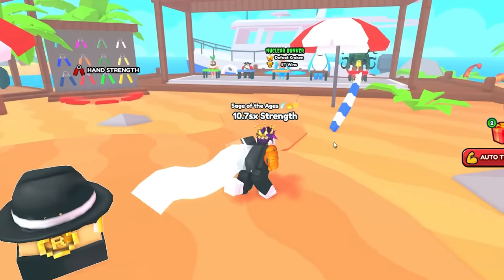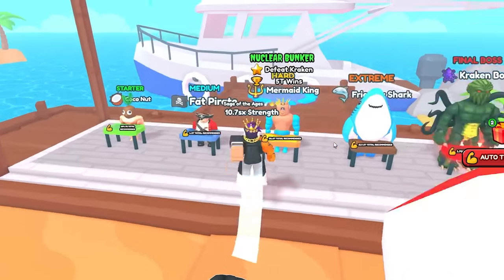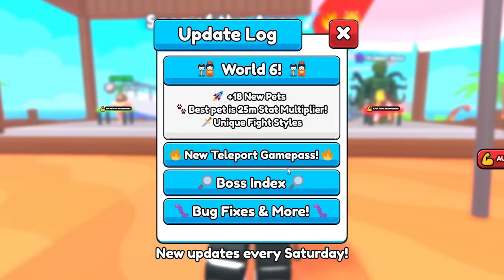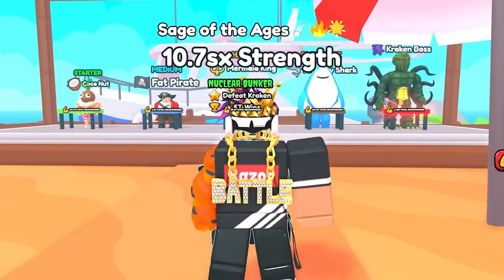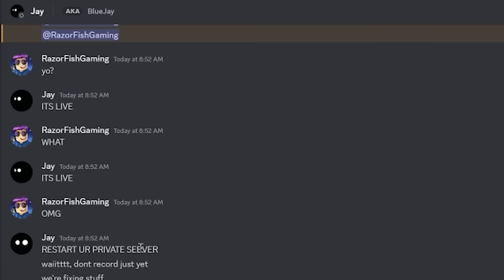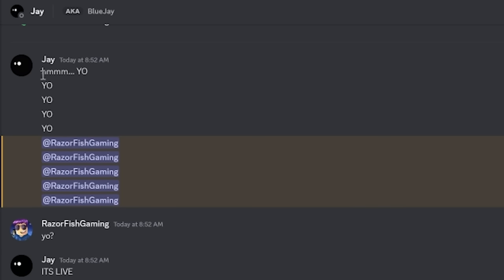So I had Jay with me in my live stream, and what we did was look for this pet. Now it was actually on update day — that's when this update came out, the new teleport game pass and boss index. So while the update was playing, Jay told me — and if you guys don't know who Jay is, Jay is actually the developer of Armour Useful Simulator. So yeah, I was live streaming, and then he came up and messaged me.